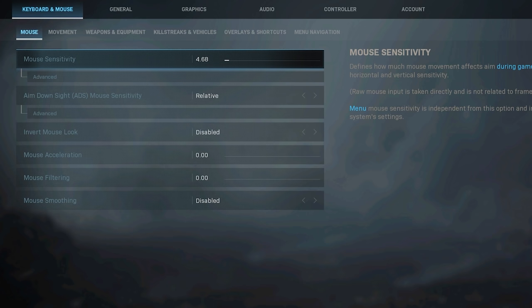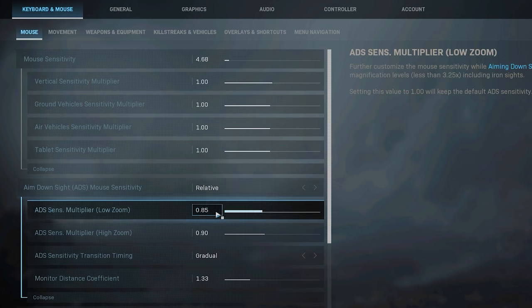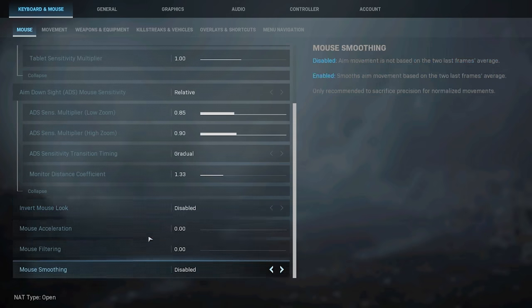In Modern Warfare, I run a mouse sensitivity of 4.68 with a DPI of 800. When I click advanced, everything else is default. My ADS sensitivity is 0.85 for low zoom and 0.9 for high zoom. Everything else is set to default and I haven't changed any of it.